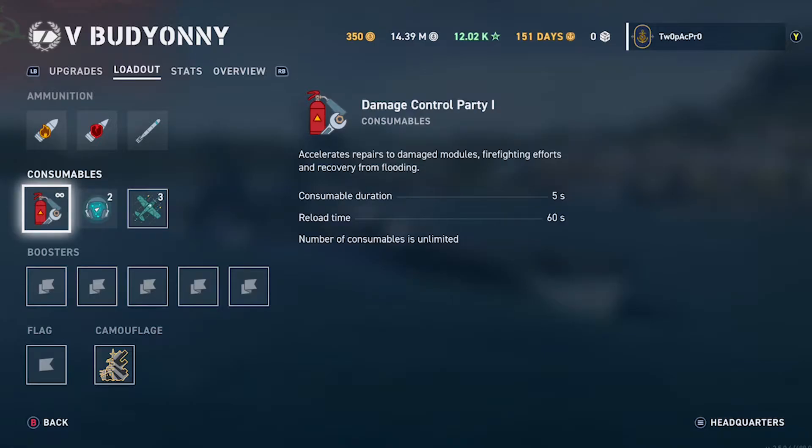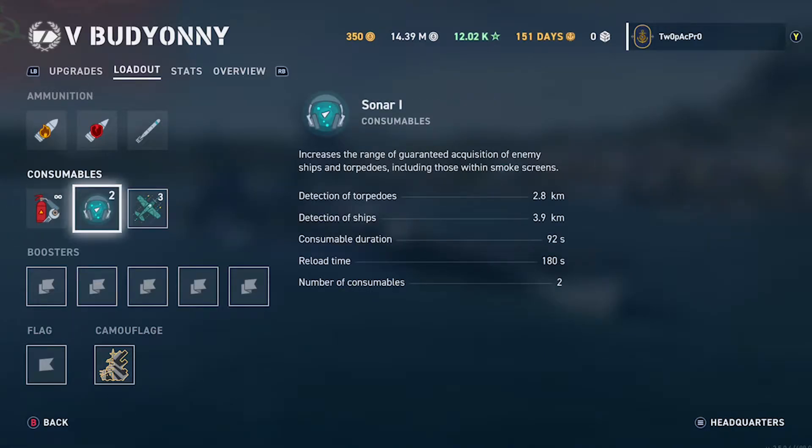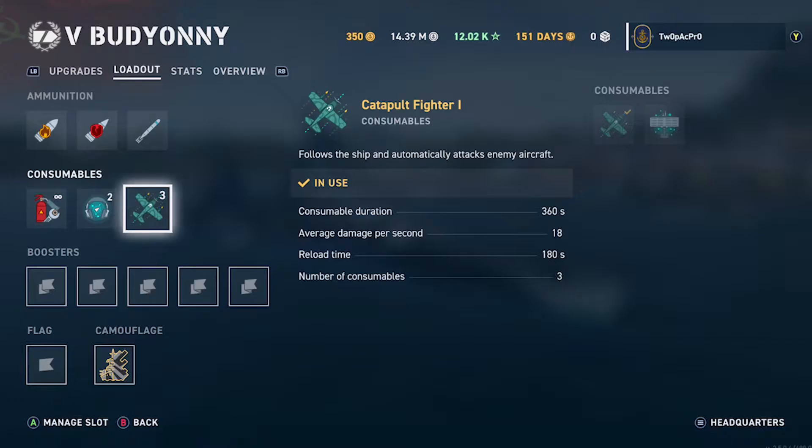If you have to come out with the first lot then things are going to change. But you're 17 kilometers away from stuff — you don't need 4km torpedoes anyway.